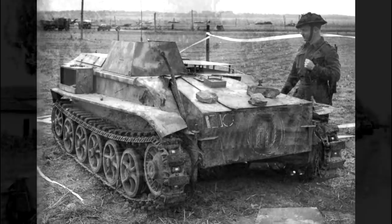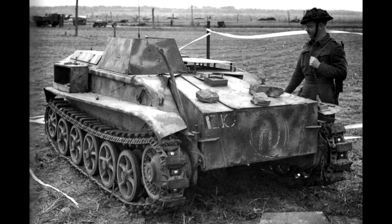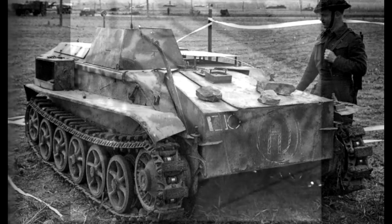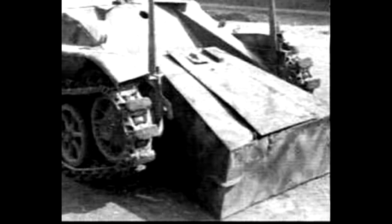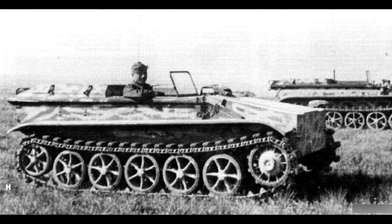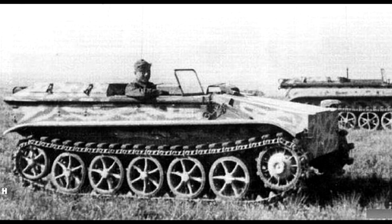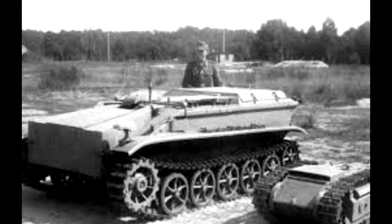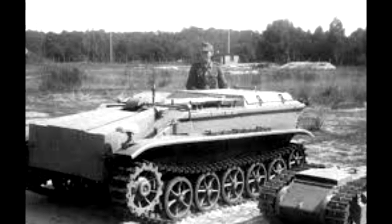It weighed 3 tons and carried a 450kg explosive on the front. Unlike the Goliath, however, the design of the Borgward IV is that the explosive would slide off the front, and then you drive the Borgward away and set off the detonation. The Borgward could also be driven manually by a driver — not during the detonation attack process, but when driving it from point to point before the battle.